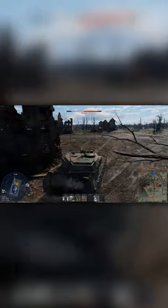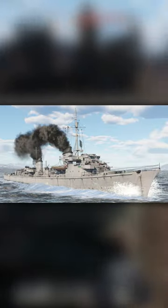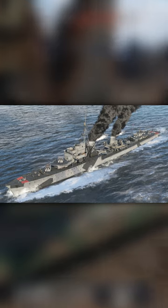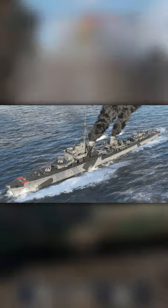Also, for a limited time, two German destroyers are back on sale in-game. The first is the 4.0 BR T-31, being sold for 5,040 GE or roughly $33, and the second is the 4.7 BR Z-20, being sold for 6,090 GE or roughly $40.